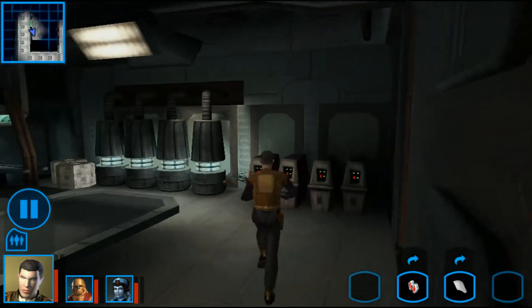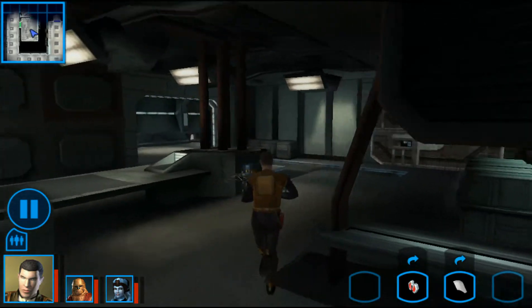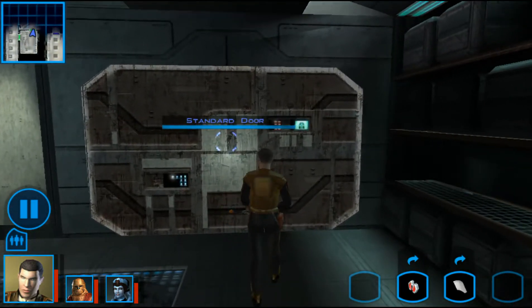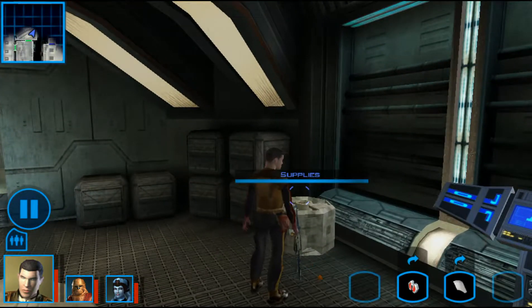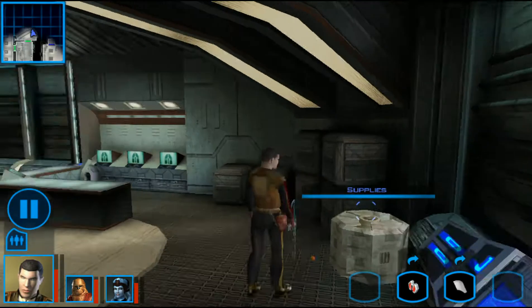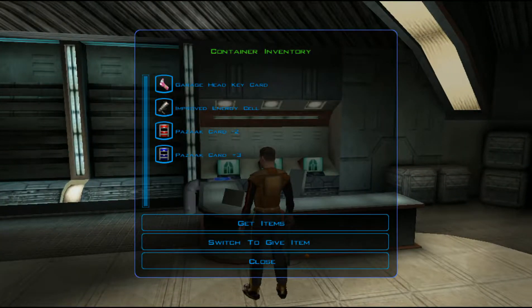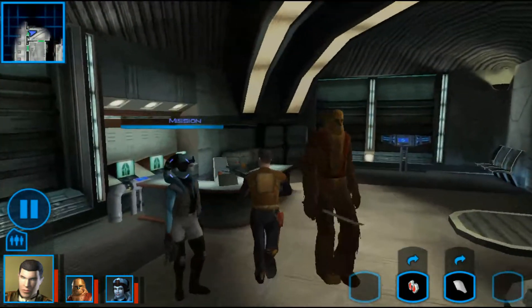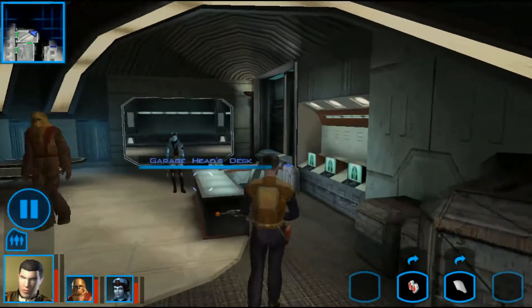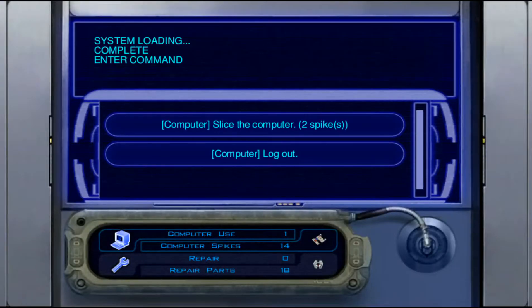Once you get used to getting loads of loot, 52 credits is really not much. There should be nothing aside from the computer — we are going to use this one. Computer spikes and a repair kit might come in handy. Garage head key — and nothing else. It's a pity because I would really like more loot here. Two spikes just for slicing into the computer.